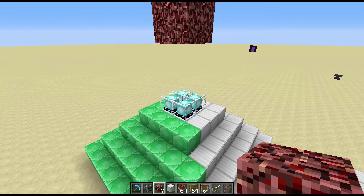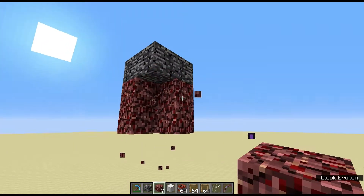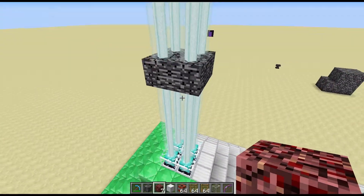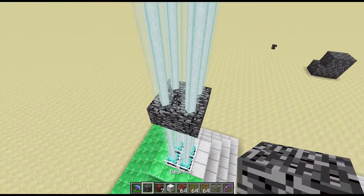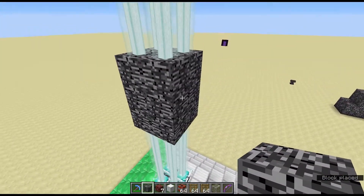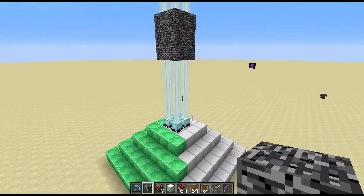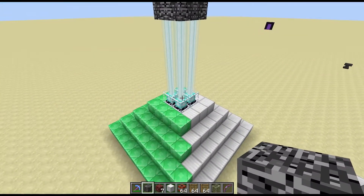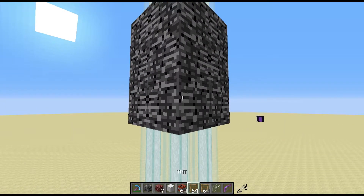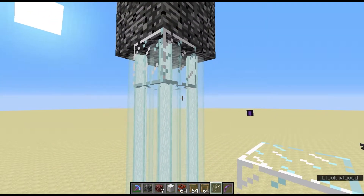The beacon needs a direct line of sight to the sky, so if we remove the netherrack, we'll see that despite there being bedrock, it still works because Minecraft doesn't care about bedrock in the way of a beacon. They will work in the nether just fine as long as the only block above them is bedrock, or other transparent blocks that normally work okay, like glass and leaves and other things.